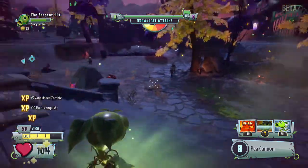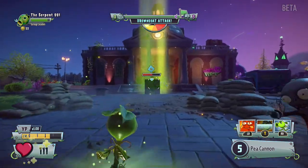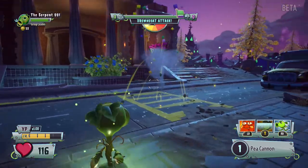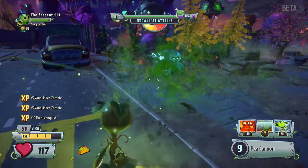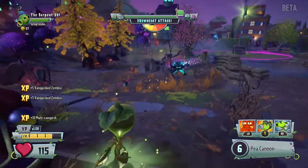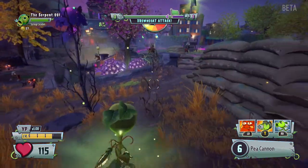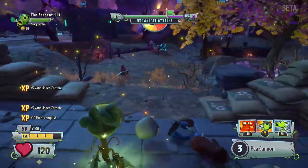Reinforcement crate delivered — so these little crates over here, when you blow them up you get a little surprise. There we go — a little gun robot! That's actually different than what I thought it was going to be. Maybe it changes depending on what class you're using.